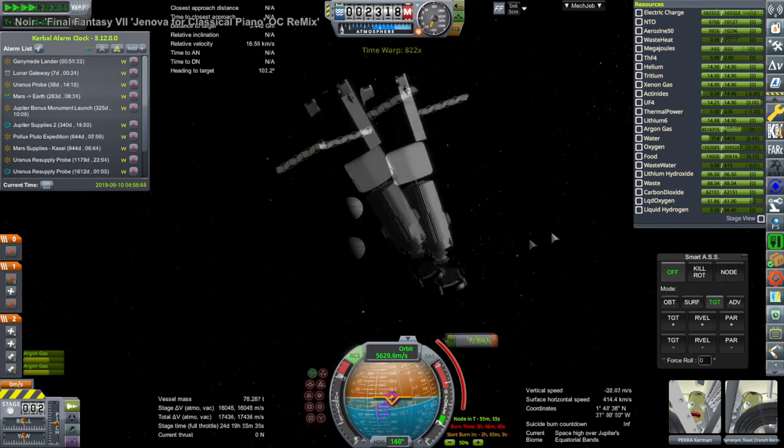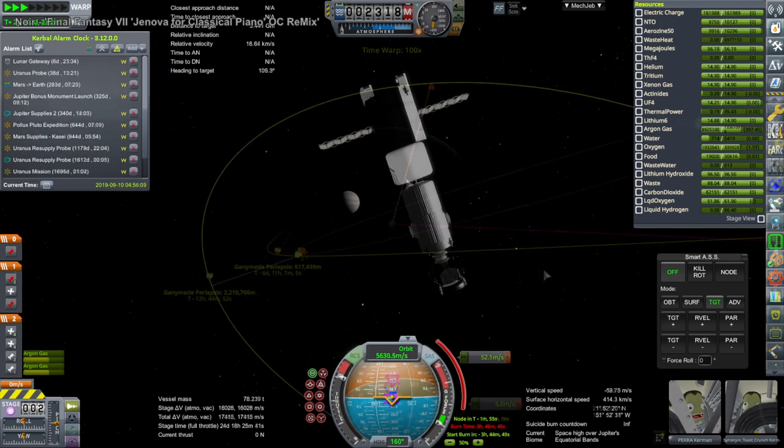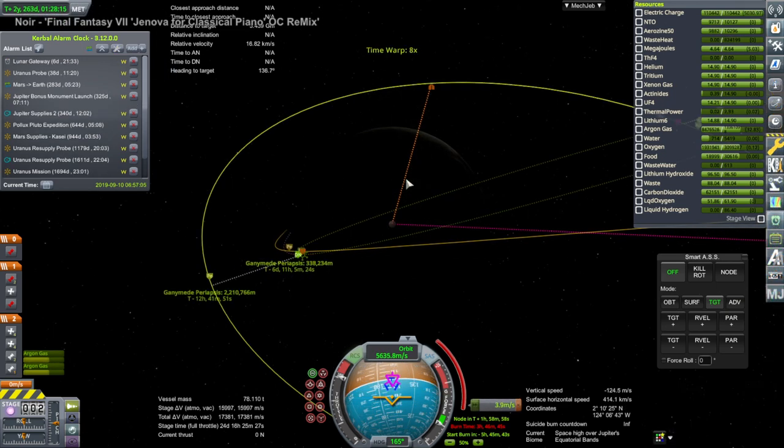We begin around Jupiter, as you can see, with P.E.K.K.A. and Synonym Toast Crunch trying to get to Ganymede, the largest moon of Jupiter. Synonym Toast Crunch wants to land there, while P.E.K.K.A. only paid for orbit, so P.E.K.K.A. will not be landing there.